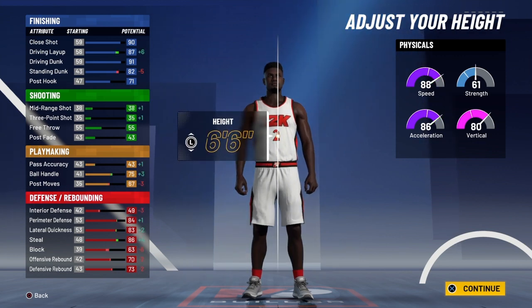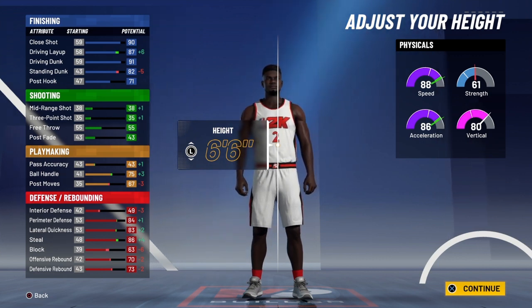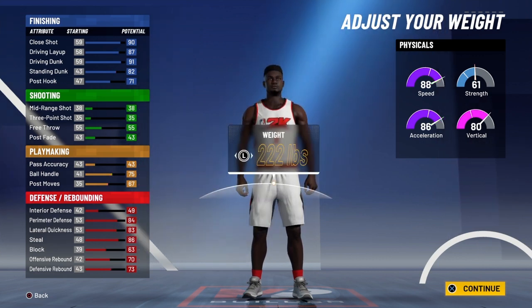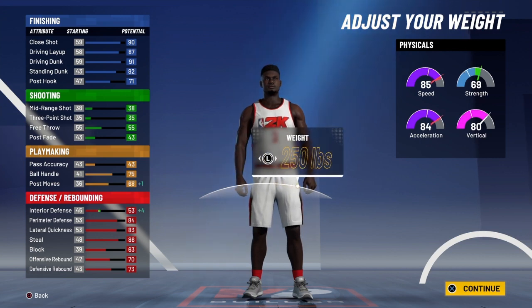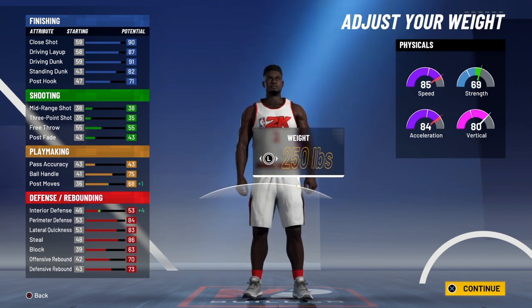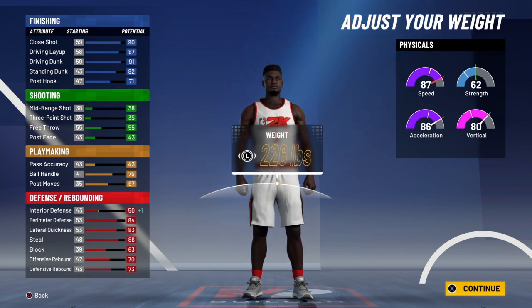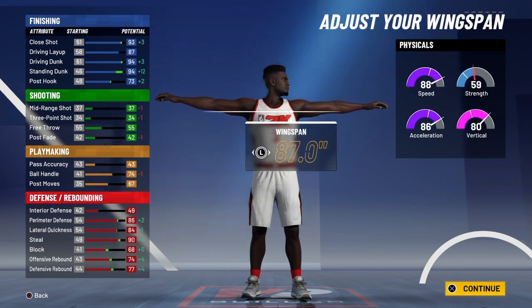For the height you're gonna drop him down to six-six, because that's what Zion is listed at in real life. For the weight, put him one higher — I know Zion is way heavier than that, but if you make him that heavy you'll lose too much speed, so don't go above 223. For the wingspan you want to max that out.